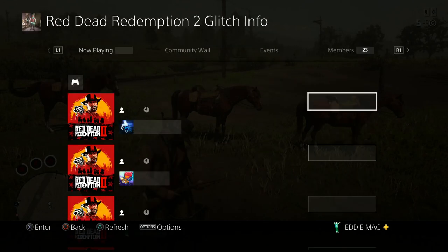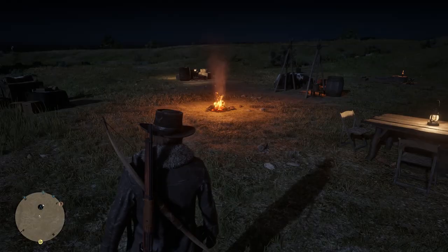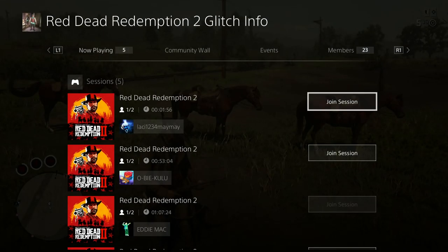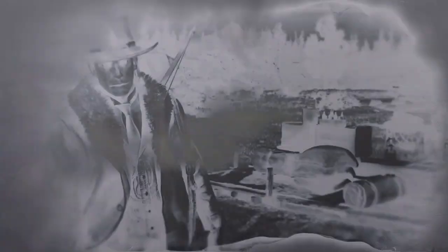Now what you want to do is have a friend join Gun Rush through the main menu and then sit in Gun Rush while you do the glitch. My friend right above this guy is in Gun Rush right there, and then the other one's in free roam, which I'm in his lobby already.